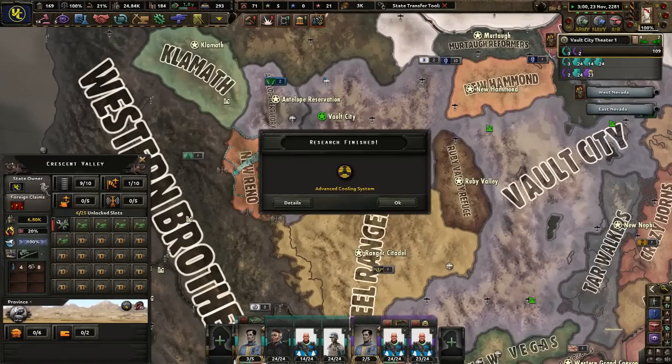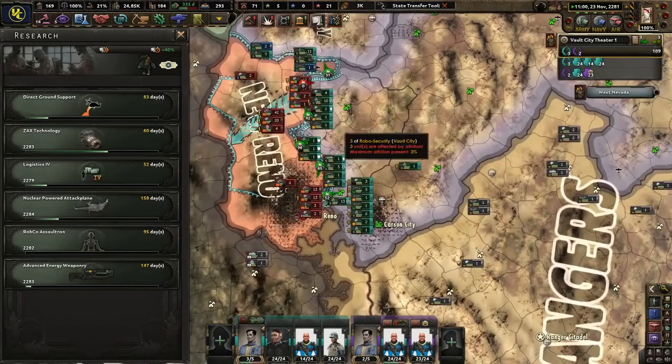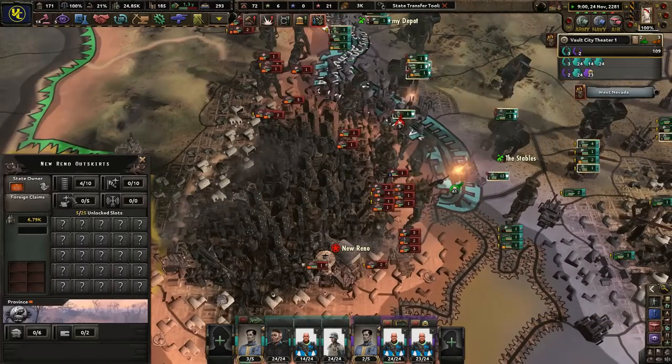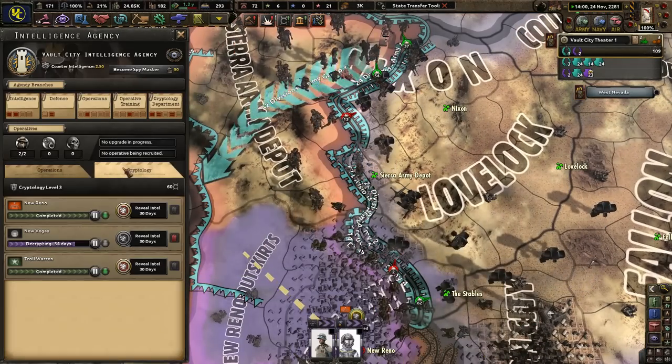Resistance — I hate it. 260 — that's quite a bit. Advanced cooling systems. Assaultrons — maybe researching some of those bad boys. I should have been using my cypher — for the last little bit we're going to use our cypher here.